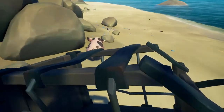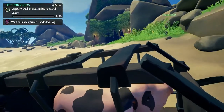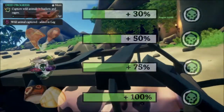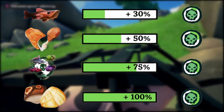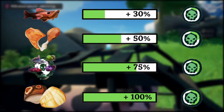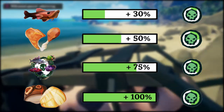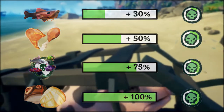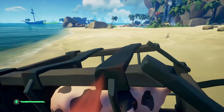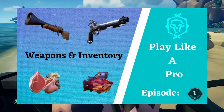Not only do different types of meat differ in cook time, but they also differ in how much they heal you. On screen you can see all the different amounts of each piece of meat and how much it heals you and adds to your regen health. This chart is very helpful in understanding what pieces of meat you should pick up and which ones you should leave on your ship or discard. The same goes for fruit — all different fruits have different values of health. If you don't know much about that, there's another video you can watch here.